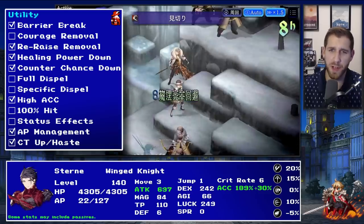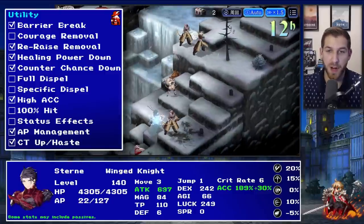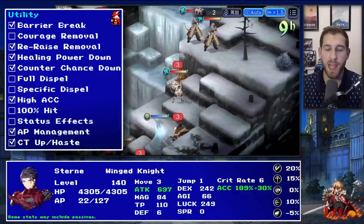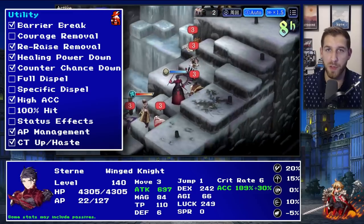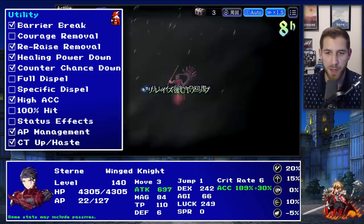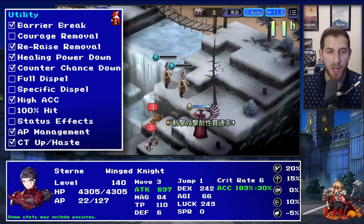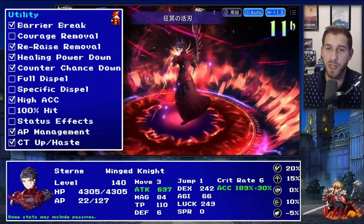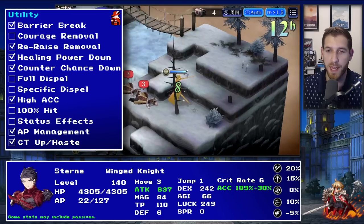Same thing with Lucia - barrier break then just pop her, resistances won't help. Stern also has re-raise removal on a big AOE, similar to Gilgamesh, healing power down, counter chance down, and very high accuracy - multiple plus 30 hit moves. His AP management is excellent because he has acquired AP up on his kit, AP consumption down 10, and his farmable sword gives another 15 AP consumption down - 25 total. He also has haste from his limit burst, and when he re-raises he gets CT up and AP as well.